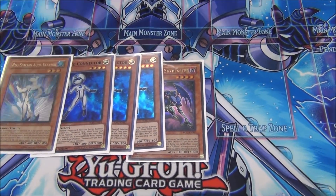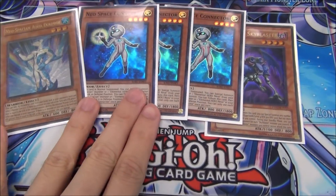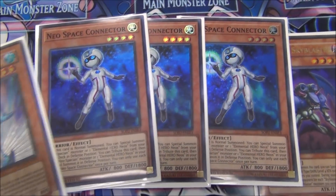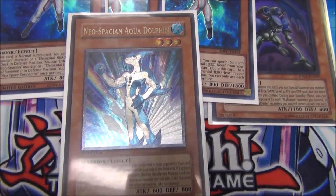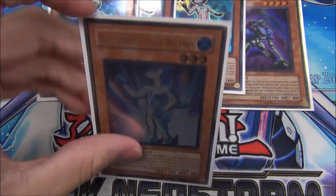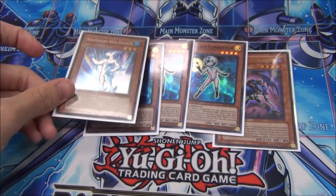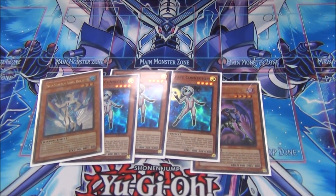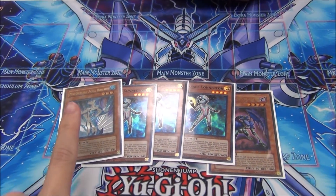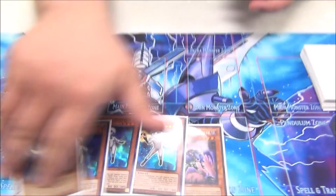And then we've got the Connector package — always ripping hand traps. This guy, OT first ed, ulti first ed — oh my god. We're always ripping Ash before you can do anything, getting rid of Ogres, getting rid of anything. It basically forces you to use your hand trap on the Connector or you're losing it. You have to just use it — I hope you have Impermanence.